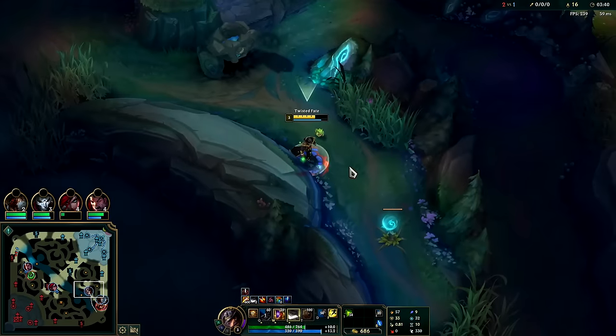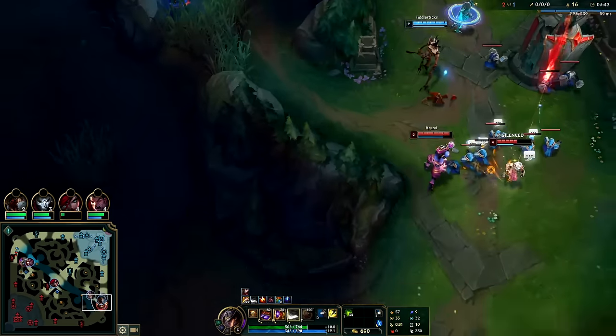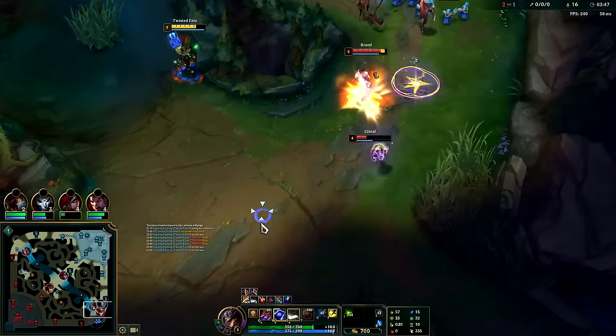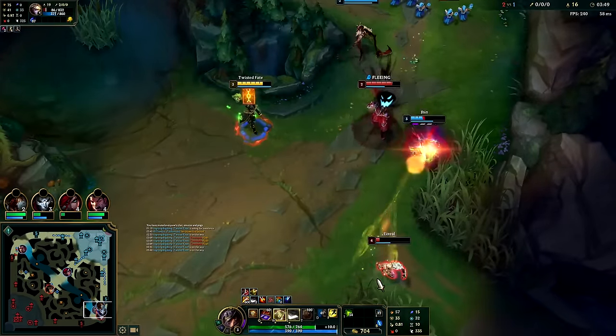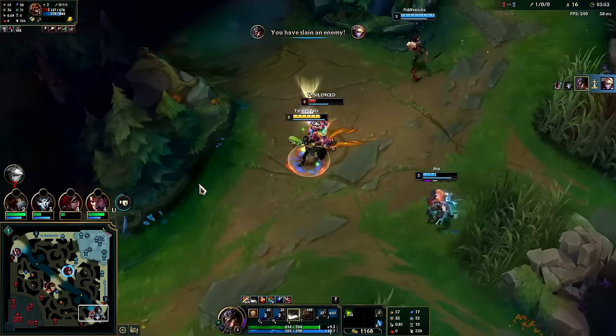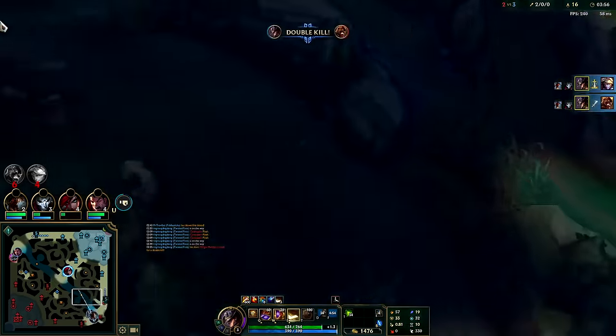Let's go gank — I'll pop a potion for this. Takes a turret shot — this is looking good. Got him with the stun card, put my red buff autos on this guy, blocking with my movement slowed — and he goes.